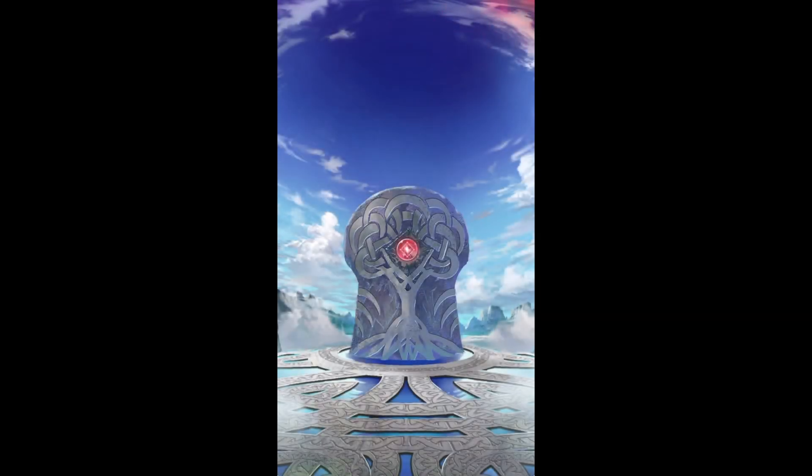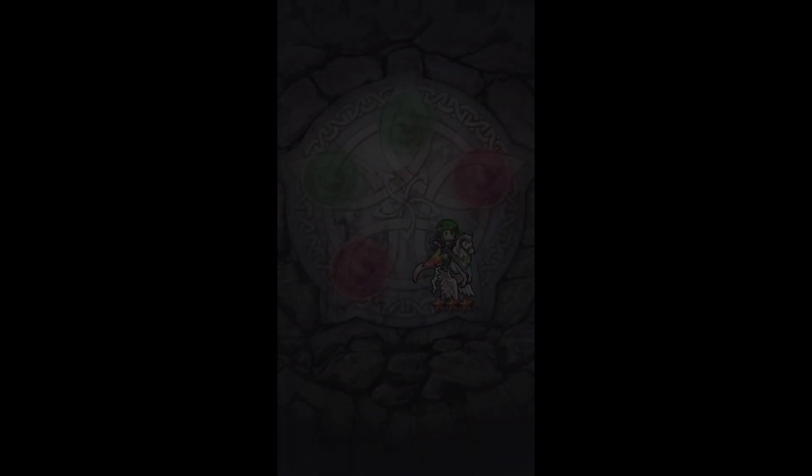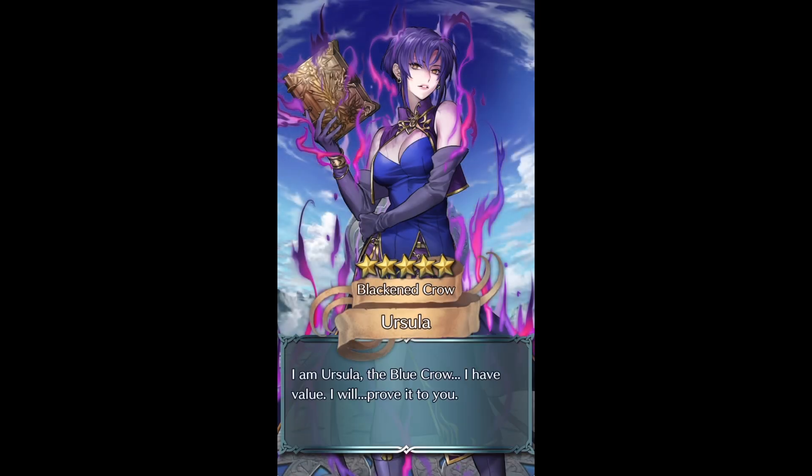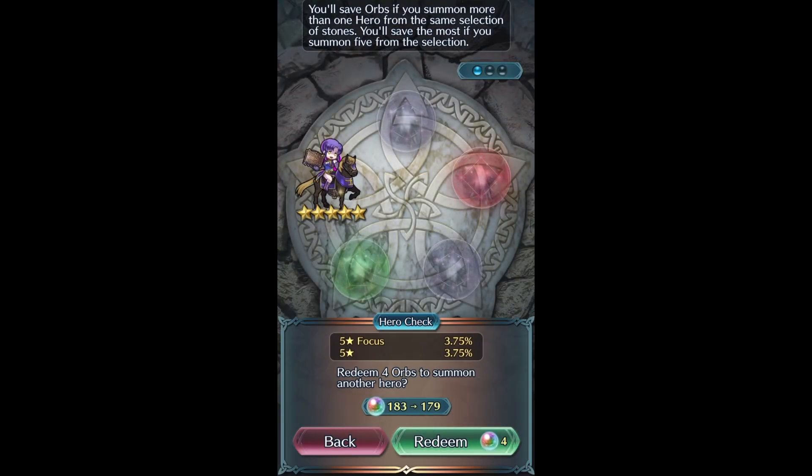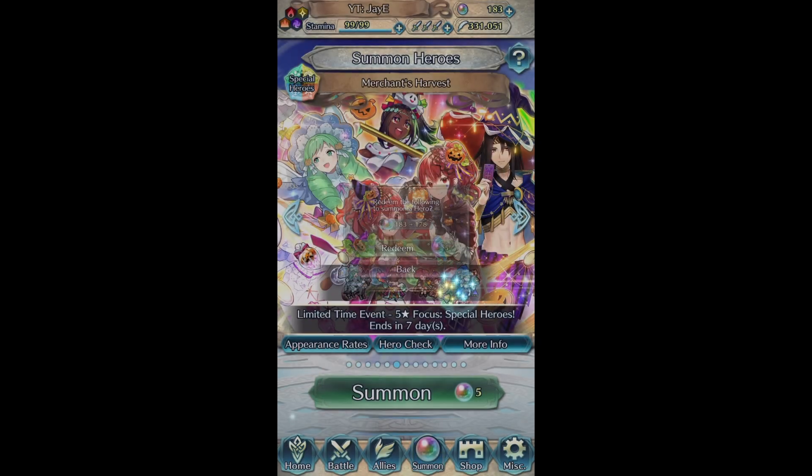Do I go for another seed or do I just go for green? I'll go for another seed, that's like the safest play. We get Palla - really glad all the white wings have matching resplendents. Catria's is my favorite one. One single blue - Fallen Ursula is really strong and she has Vantage which is amazing fodder. She also fills the focus charge. Vantage and she's plus speed - I definitely sacrificed my previous one but Vantage is amazing to have for AoEs. Our rate is gone sadly but at least it's a good pity breaker.